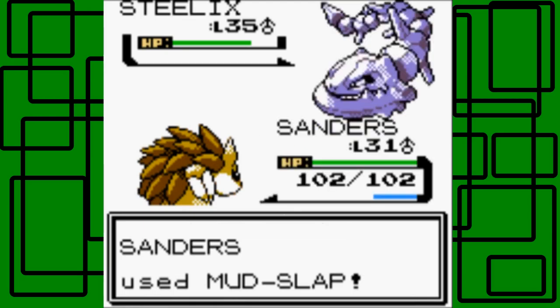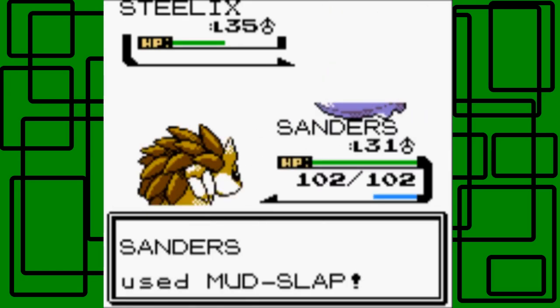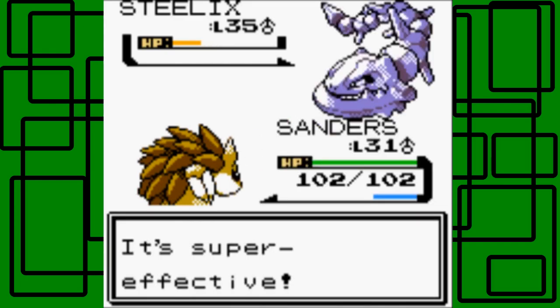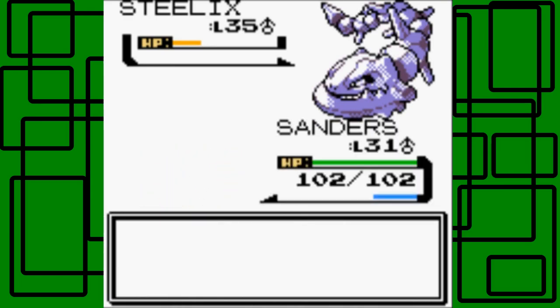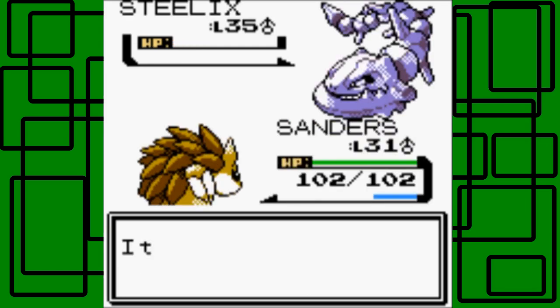Let's keep on lowering its accuracy. Iron Tail missed again - awesome! Iron Tail missed again - awesome, I am liking this! I think one more Mud-Slap and I should be able to use Dig after that. Iron Tail keeps on missing - awesome! Iron Tail should miss while Sanders is underground. So yeah, we're in good shape right now. Dig hits - awesome! We took it out - that was awesome!